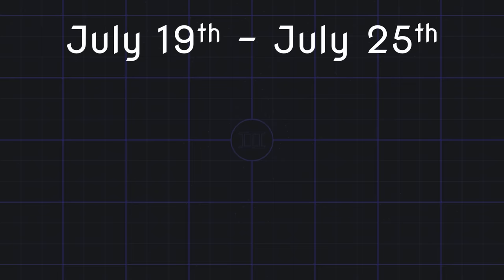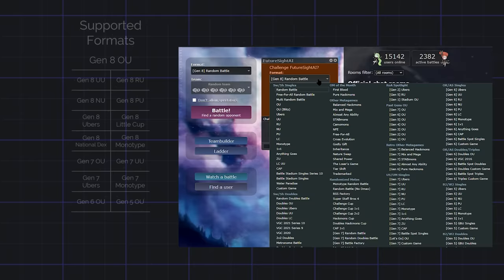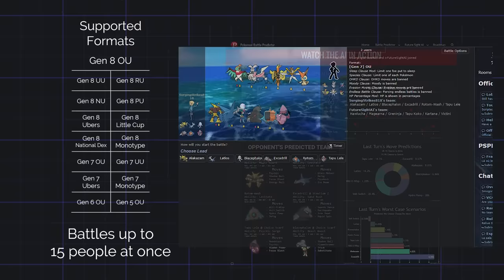How would you like to battle it yourself? For the week of this video being uploaded, Future Sight AI is open for challenges. All you have to do is go to Pokemon Showdown, type in its username, have a team ready in one of the supported formats, and get ready to see what it's made of firsthand. I've also set up a live stream of sorts on my website where you can watch its current battle and see the predictions it's making. It's going to be running at its absolute weakest performance setting, which should still be fine — but if I had this running at full strength for a full week, the only thing this AI would be beating is my wallet.